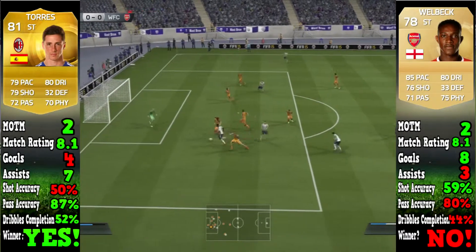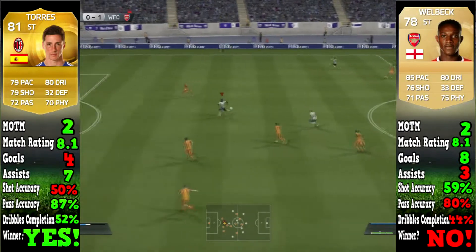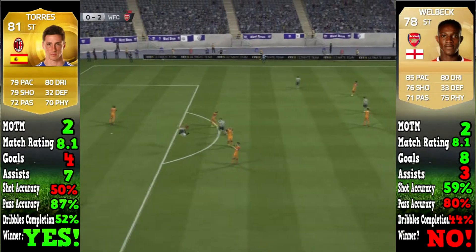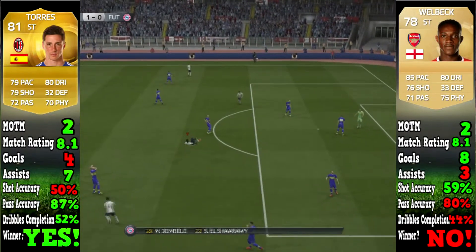Torres took it home with the solidness he showed — 87% pass accuracy to Welbeck's 80%, and 52% dribble completion to Welbeck's 44%. I could not dribble at all with these players. But anyway, just watch this goal — that's just incredible, I don't know how he scored that, absolutely out of this world.